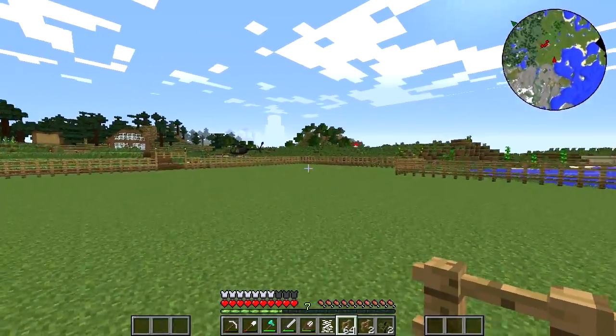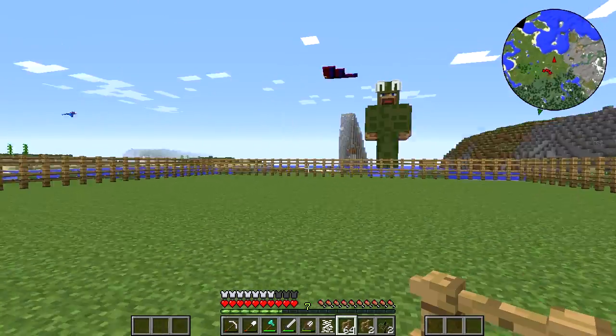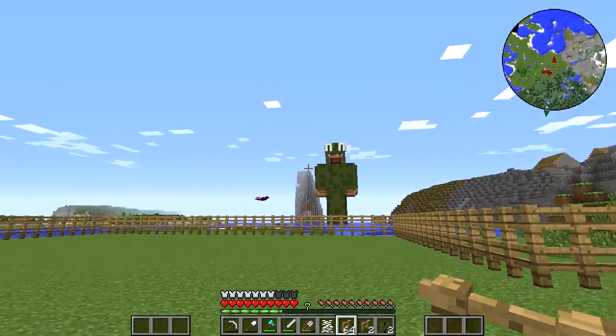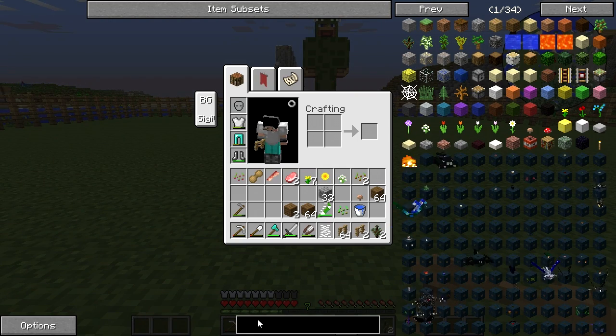So this is where the hangers will be, guys, if it's not too obvious. I'm going to make like a building — maybe not a little building, but somewhat big. It's going to fit the plane. It's probably going to be divided into two because I want to make like two planes.